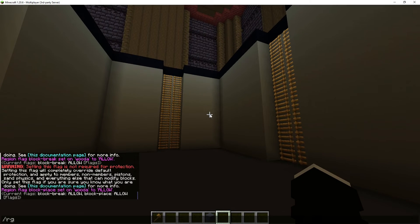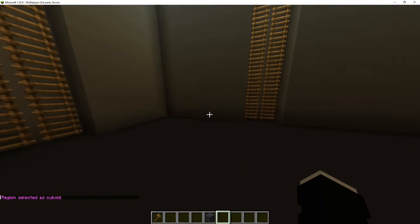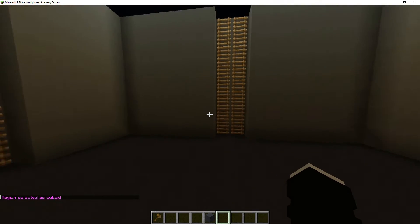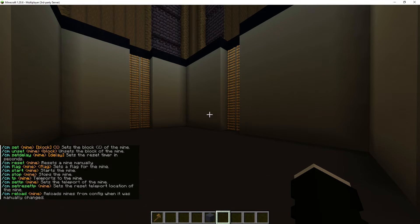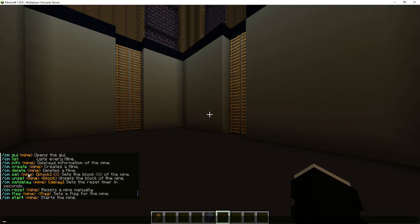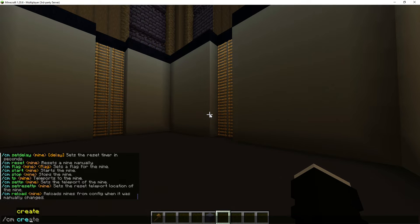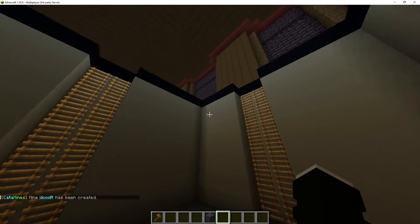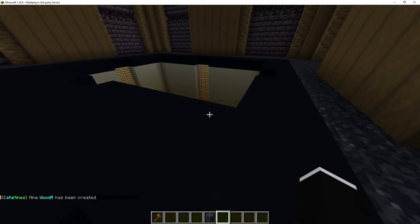Now I'm going to select this region with rg select — region selected as cuboid. Now I'm going to make the actual mine. I'll type cm — that's the KataMines plugin — it'll give you a list of commands you can use. So I'm going to do slash cm create wood_a, and that has made this into a mine.